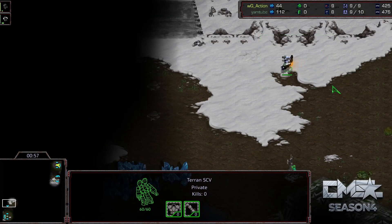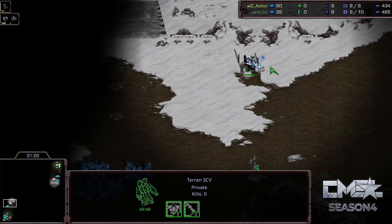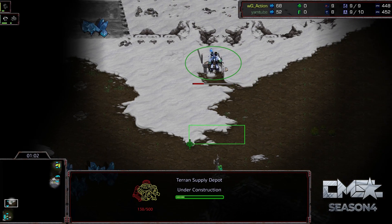Even though Rush is up 2-0, I'm not too scared that this is going to be a one-sided blowout. Action took a bit of a risk on that map. The first map, Eclipse, is a little bit harder for Zerg in my opinion. So I think we can actually have a pretty good series here.